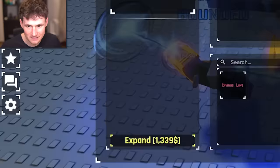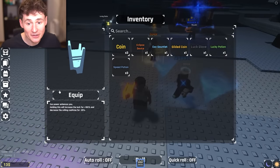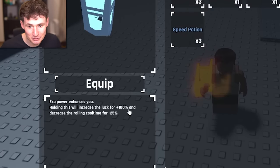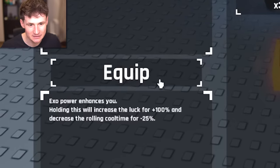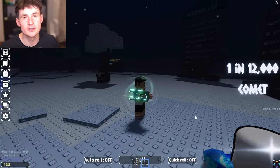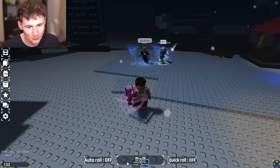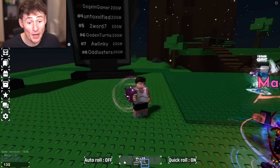It works. Should I start panicking? Where's the button? Where is it? Exo Galnet. There it is. Exo power enhances you. Holding this item will give you 100% luck. Decrease rolling cool time by minus 25%. Equip. It looks beautiful. Wow — rainbow color. It was worth it. It was worth all my time. There it is — the Exo enhancement. How does it feel rolling with the Exo Galnet? Quick roll on — oh yeah, that's quick. It definitely lets you gamble a lot more.